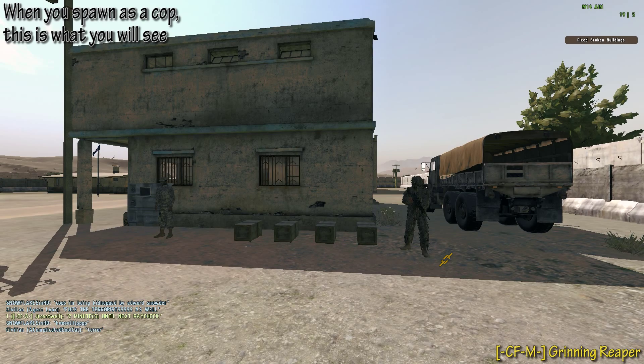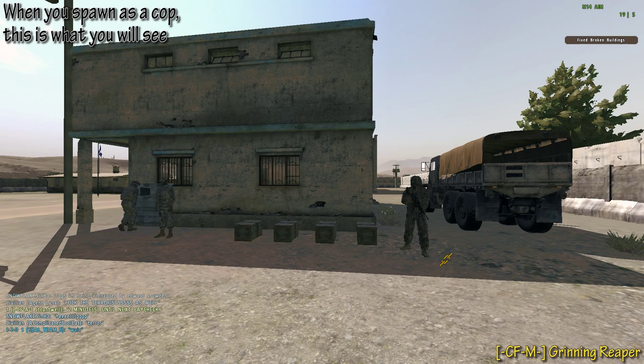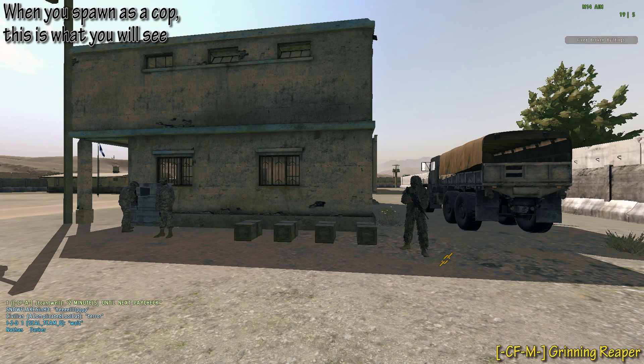To the left is the ATM. From the ATM you can withdraw and deposit your money. From here you can also buy bank insurance, your licenses, and get patrol missions.